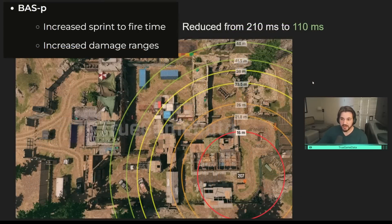The Bass P also got a buff. It says increased sprint-to-fire time — this is a typo and should say increased sprint-to-fire speed, or decreased sprint-to-fire time. It used to have AR sprint-to-fire time at 210 milliseconds, probably a mistake, and now they've reduced it down to a standard SMG sprint-to-fire of 110 milliseconds. They also increased the damage ranges: first range stays the same out to 16 meters — a really long first damage range for an SMG. Second drop went from 21.8 up to 26 meters, third from 33.5 up to 38, and the last drop from 41.9 up to 48. Big overall damage range increases, and it finally has the correct sprint-to-fire time for an SMG.